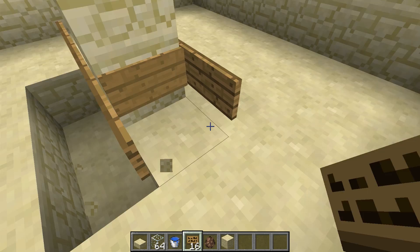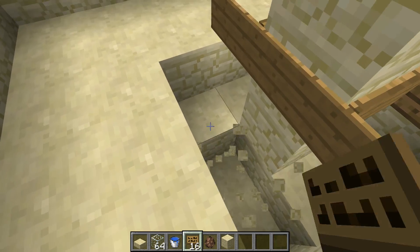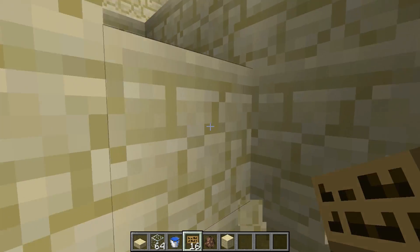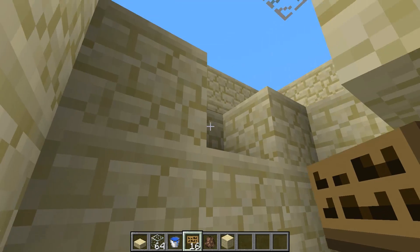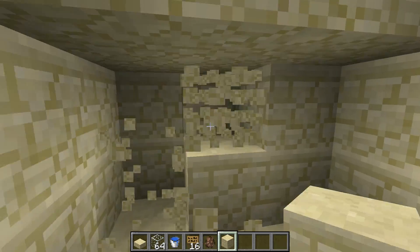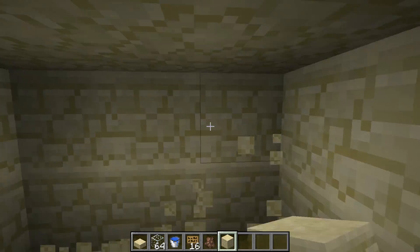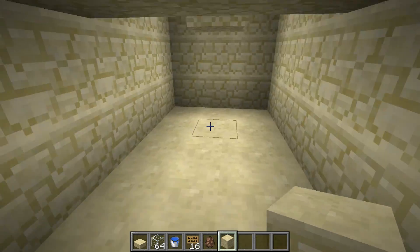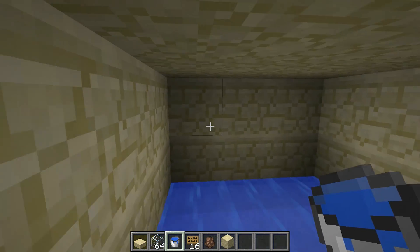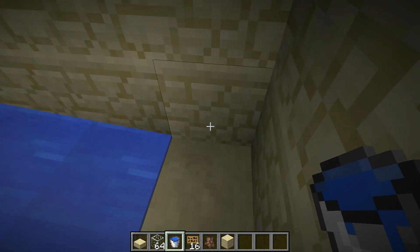Then you can dig out below, going down three blocks. Towards one side — whatever side you choose — dig out a tunnel and make it 9 blocks long from the back wall. You can easily figure it out: place water in and keep on digging. When you reach the corner, you stop. Very simple.